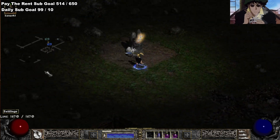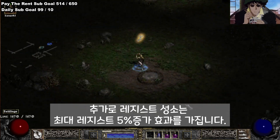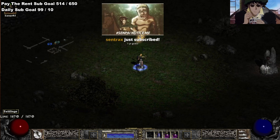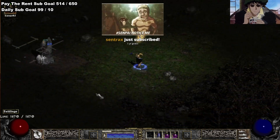We've also changed it so that the Res Shrines give plus 5% max Res. So let's just say you find a Resist Fire Shrine — a Resist Fire Shrine will give you plus 5% max Fire Res.